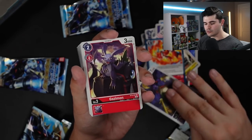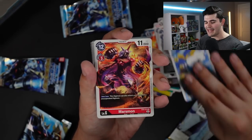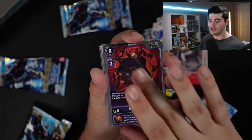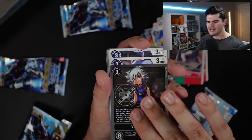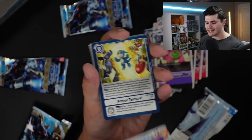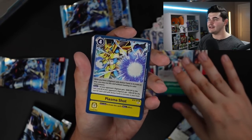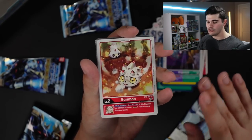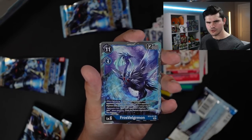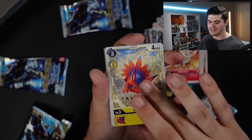We got Fire Rocket, Karatemon, Gazimon, Betsumon, Skull Sata, Hisarummon, Patamon, Marsmon, Dino-Human, Shurimon, Myotismon rares — our first one — and another Yuji. Is that four Yuji? That's pretty awesome. Kokuamon, Saikamon, Surfiemon, Armor Texture, Ikakimon, Master Tyrano, Lightning Blade, Plasma Shot, Kogamon, Gurimon, Frozomon, Velgramon — is that how you say that? — and Climbmon. We're getting all the new rares towards the end.